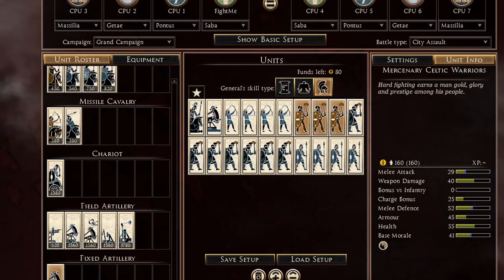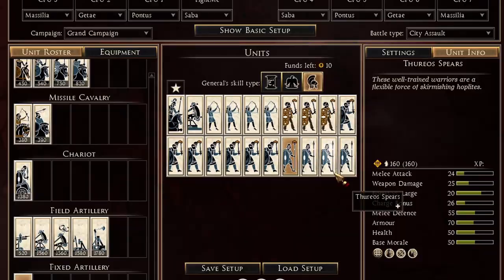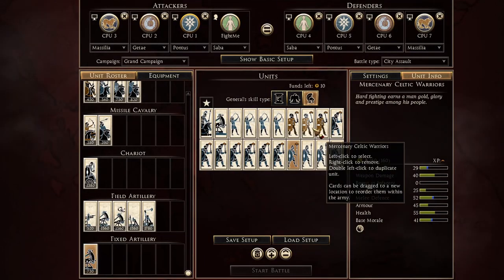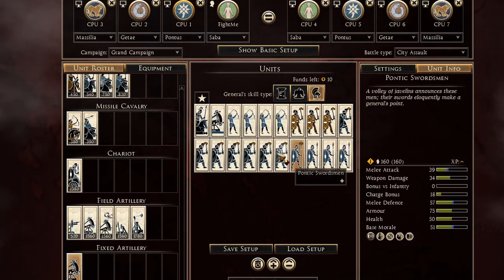I also upgrade my mercenary Celtic warriors and one furry spear. Here you go — this is the Pontic army. It's not bad but it's not the greatest. Pontus on attack is not the best faction, so if you want a challenge, go play Pontus and try this army out.